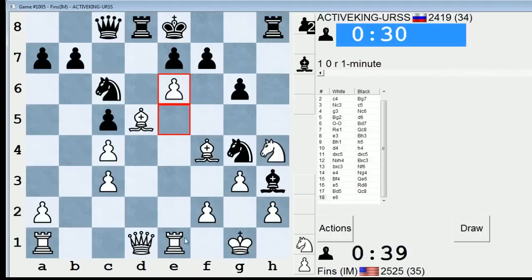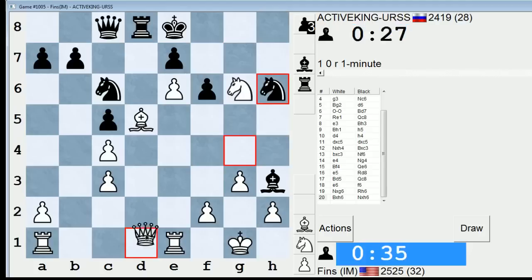If he takes it, I can take with my rook. Or even knight takes g6 — knight takes g6 is tasty. Yeah, let's do that. He hung his rook. This is going downhill rapidly for Active King. We got him. He resigned.